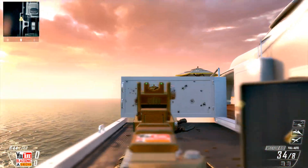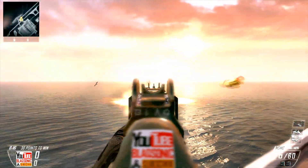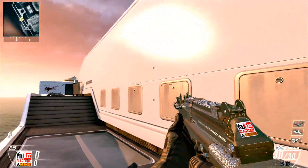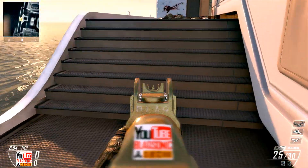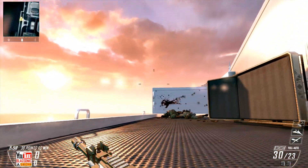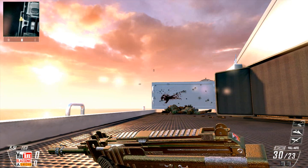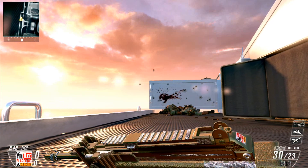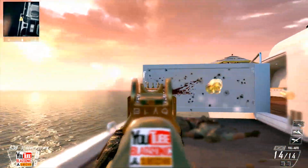The SMG that looks best in diamond — I like how the Vector K10 looks in diamond because it's got diamonds all up the side. I'd love to say the MSMC since it's my favorite gun, but it doesn't look the best. I think the best-looking ones in diamond are either the Chicom CQB or the PDW. The PDW kind of looks like a little spaceship. As for prestiging your gun, all it does is give you the emblem on the back and lets you add a clan tag — just a little side note.